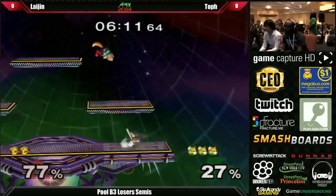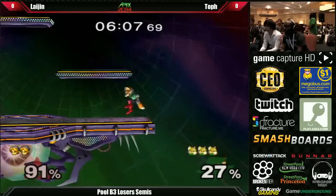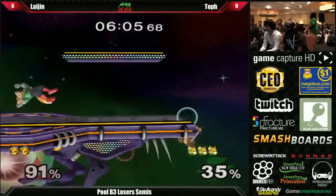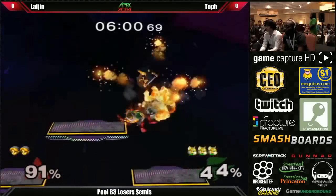Nice pressure. I noticed he's not going with the direct tech chases — he's waiting to see how his opponent reacts after a couple of pressure strings. Which is really nice, because you can fall into spot dodge traps with that. Your opponent will just spot dodge and then retaliate whatever move you just dodged.